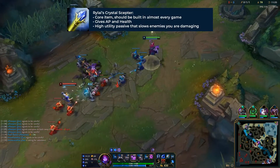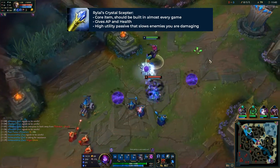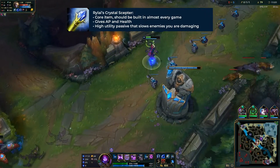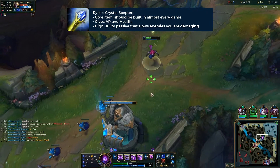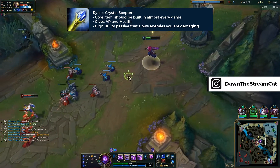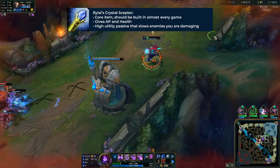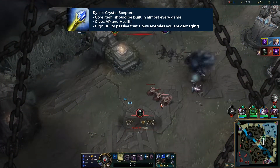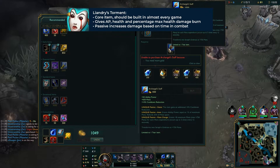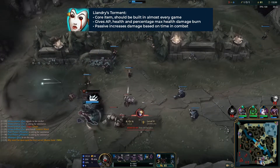First up is Rylai's Crystal Scepter. It has great base stats with 90 AP and some health, which is desirable on such a squishy champion. What really makes it shine is its passive ability to slow enemies. Since Malzahar is a battle mage doing consistent, persistent damage over time, with Rylai's you're also doing consistent and persistent slowing — great in team fights, great in lane, and it provides utility that really helps your team out.